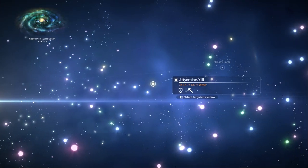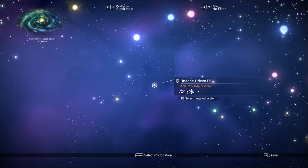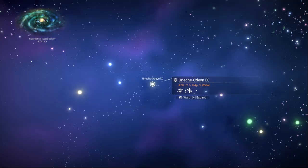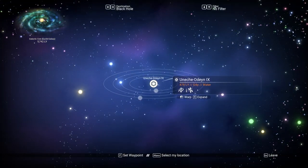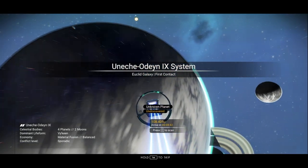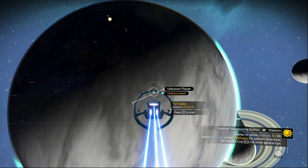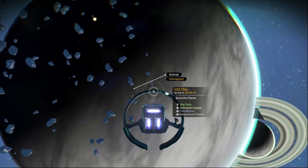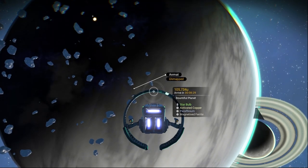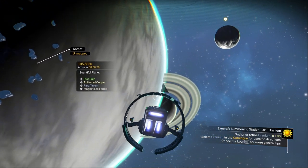Let's look right now for a yellow star system with a number between 4 and 6. As you can see, I found a system here — it starts with G and the number 4, meaning medium temperatures. Let's go there and see if we find a paradise planet. I just landed in the system — all we have to do is scan the planets. The first planet we scanned is a bountiful planet, which is one of the paradise types. We found a paradise planet in this system already!